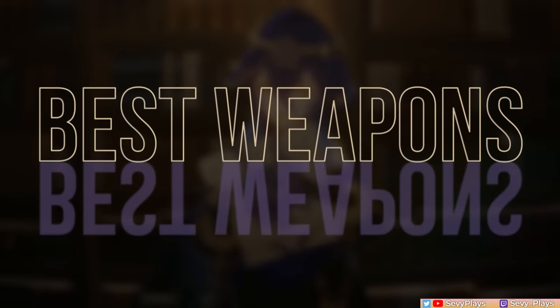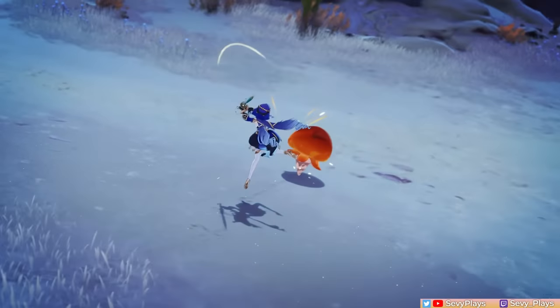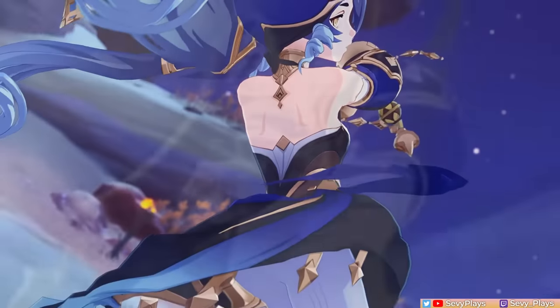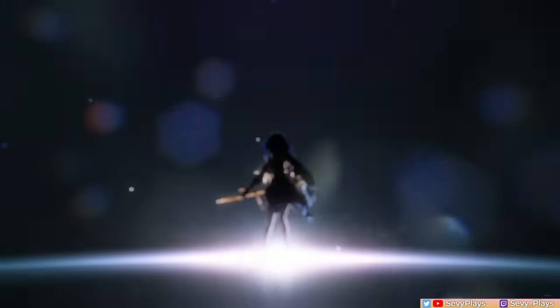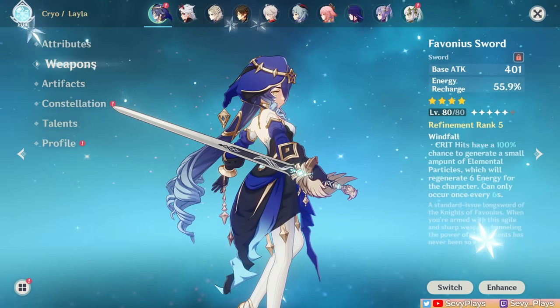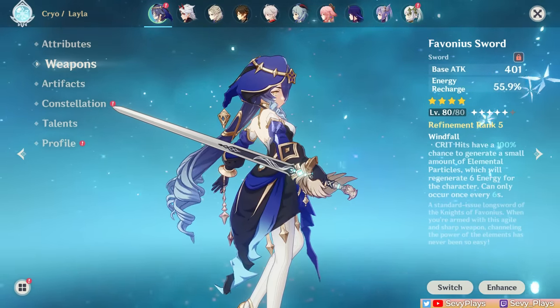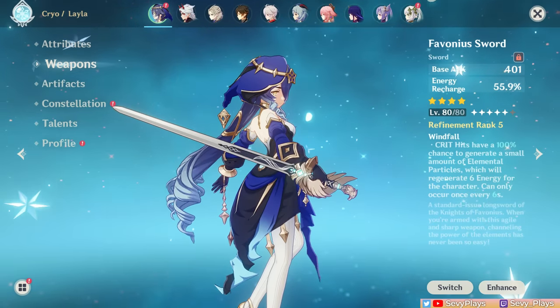Now for her weapon options — and like with artifacts, it depends if you're looking to boost her support utility or damage. Since Layla is primarily an HP scaling character, attack isn't as important of a stat here. Starting with her support weapons, my top recommendation is the Favonius Sword. It helps address a lot or even all of her ER needs, and it lets her generate particles for herself and the team.